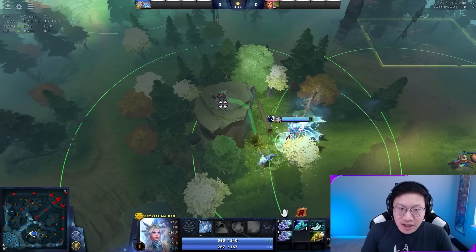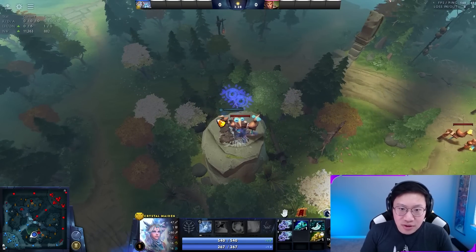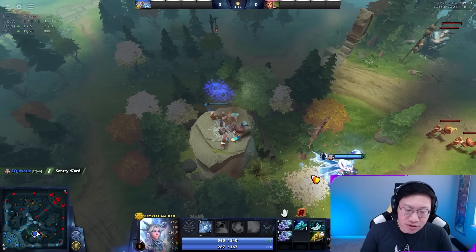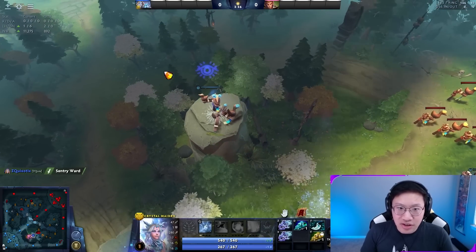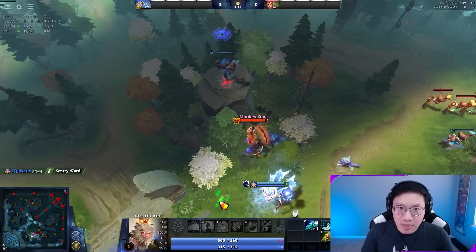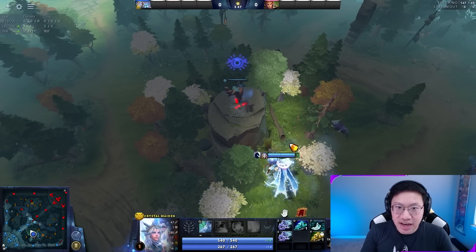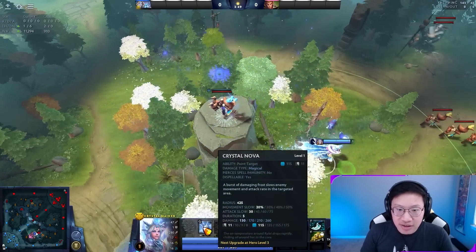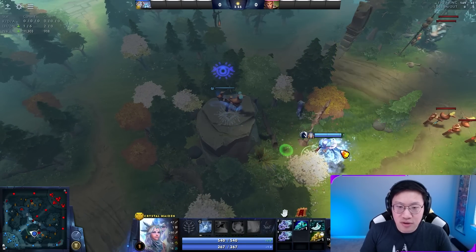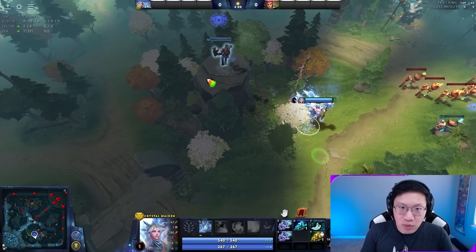Sentries actually do provide flying vision for 12 seconds when they are placed. This allows you to check on top of cliffs and deward enemy things that might be up there — sentries or observers. But if you don't make use of this vision after a while, nothing will be visible, and if an enemy comes and places another sentry, you can't see it until you come by with something else to provide vision, such as a spell like Crystal Maiden's Crystal Nova, your own observer, another sentry, your courier flying over, or items to get on the cliff. But that first 12 seconds is what allows you to do this.